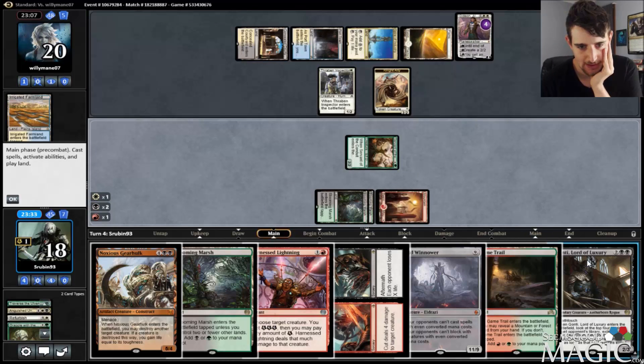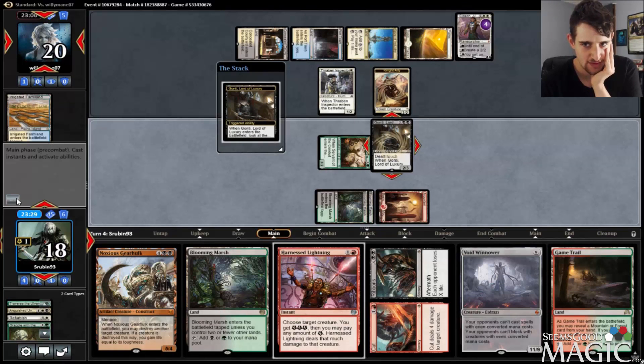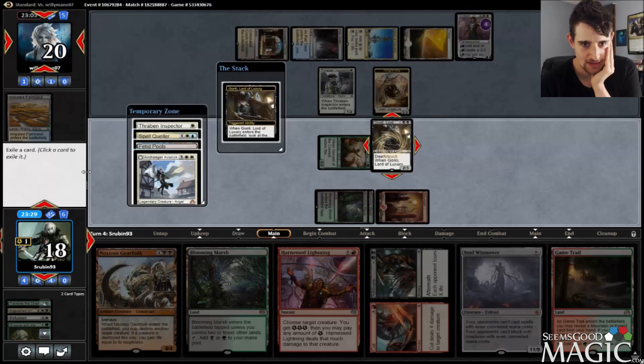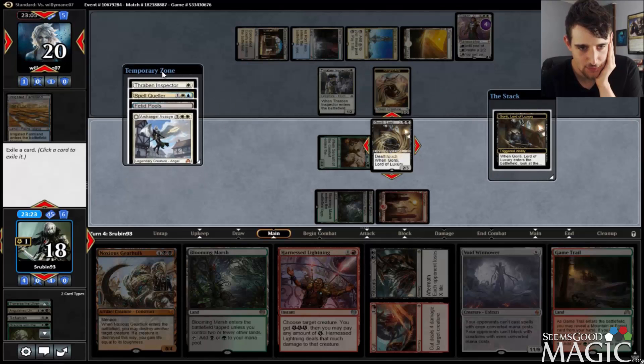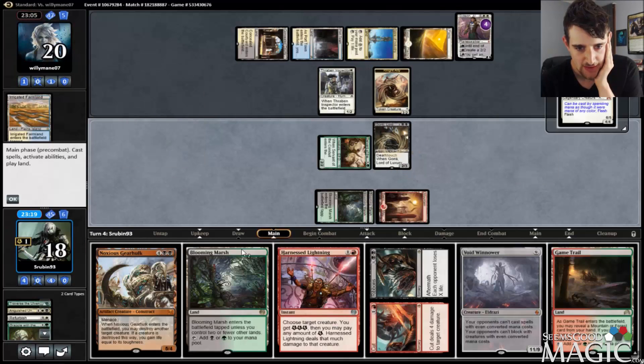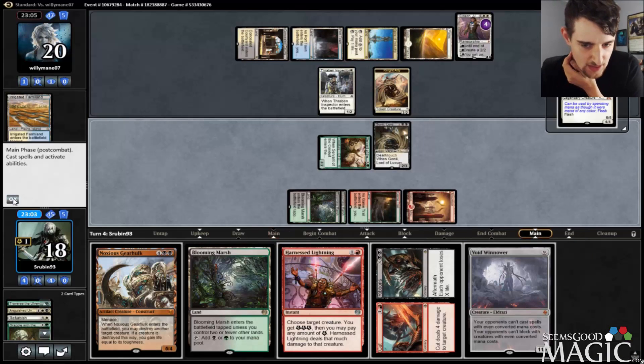We're for sure going to play Gonti and grab one of their cards, and this is playing great defense for us — not against Gideon getting in, but it's going to be fine. I don't think I want a Fetid Pools; I think I just want an Archangel. I'm going to play Blooming Marsh because if we draw a Forest we can play Game Trail untapped. The only way to play Game Trail untapped is if we draw an untapped land. I guess I just play the Game Trail so I can Lightning/Cut next turn.